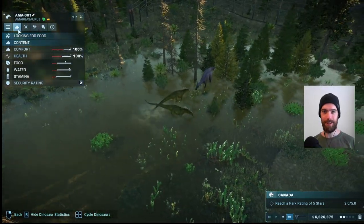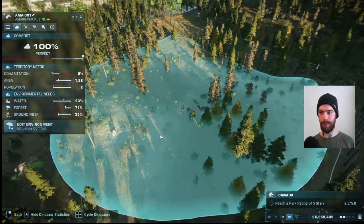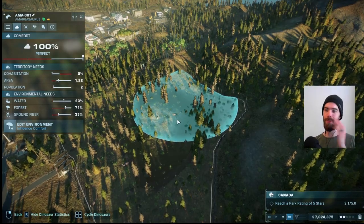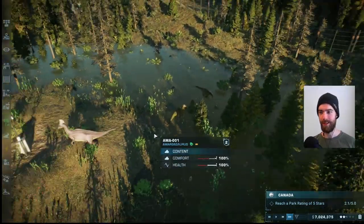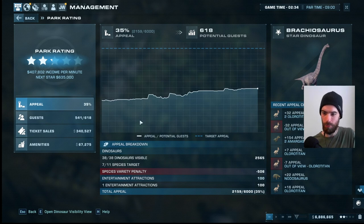Now we can go back to releasing our new dinosaurs. The Amargasaurus are actually smaller than the Olorotitans they're in with — usually sauropods are the giants towering over everybody, but this is something in between a stegosaurus and a sauropod. With those frills they look really cool. They are totally happy with the balance of everything in the exhibit, and it looks like they could be happy in a very small area — that's interesting. With every addition of new dinosaurs, our appeal rating is going up.